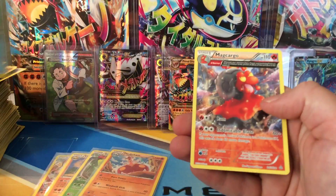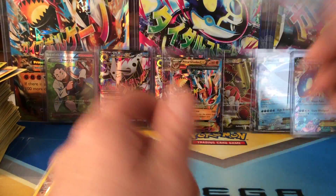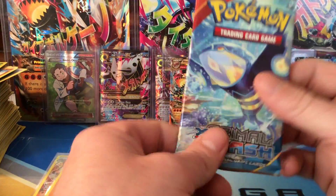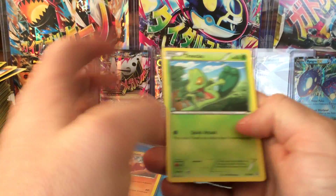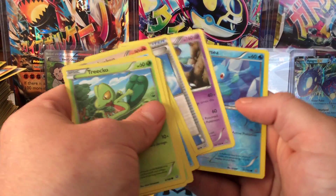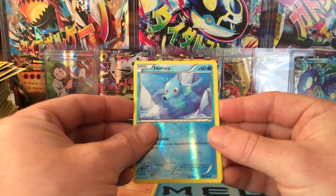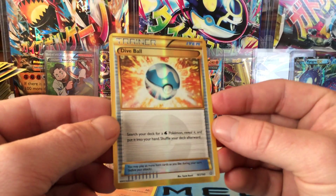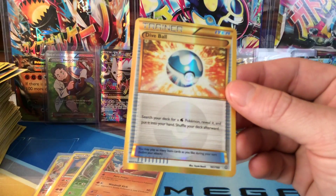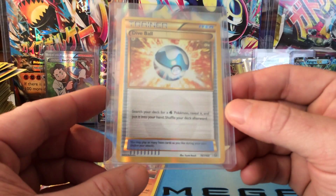Final three packs of this first booster box opening. Burn through — I saw something again! Uncommon Clampearl and there's a Primal Groudon EX — ultra rare number seven out of this box! Unreal, right by his full art counterpart — wow wow wow. Two more packs left, about one more ultra rare to make this an eight ultra rare box. Reverse Garbodor rare and a Macargo, final pack — last pack magic! Common Horsea reverse, and the final last pack magic gold border — holy cow, a Dive Ball ultra rare! Secret rare Dive Ball, card 161 out of 160!